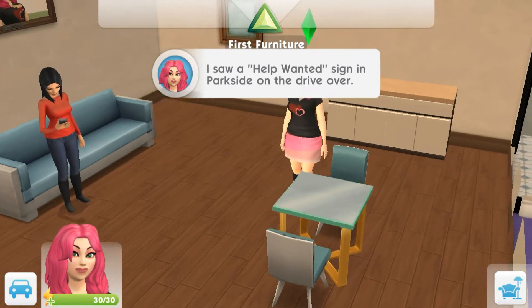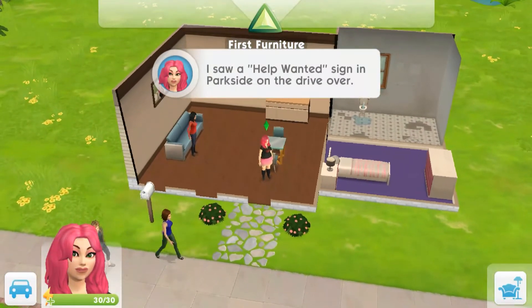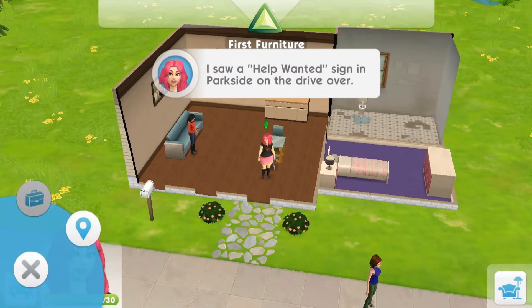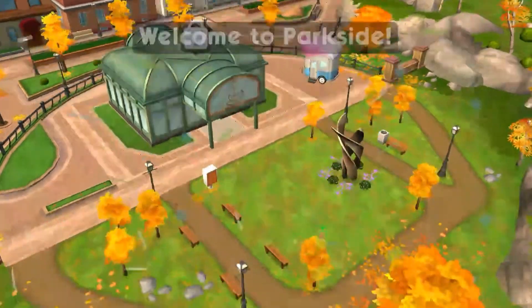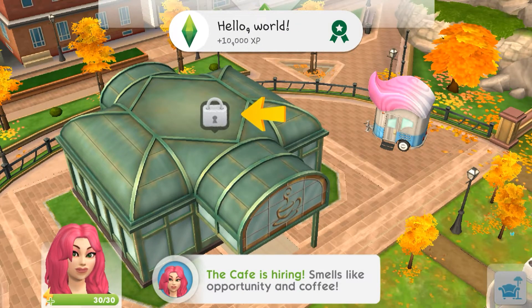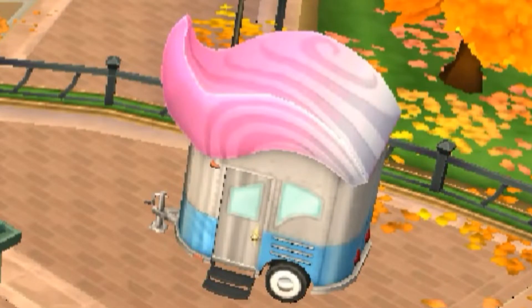"I saw a help wanted sign in Parkside on the drive over." I'm thinking I click on the car - location. Oh, does that mean I'm going to Parkside? Let's click it. Oh, welcome to Parkside! The cafe is hiring - smells like opportunity and coffee. Look at that little building over there with a pink top - it's like a little trailer. I love that pink. Okay, let's click unlock.